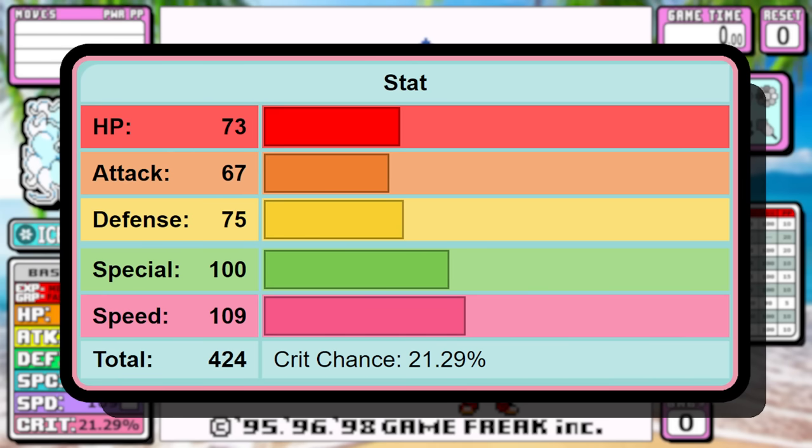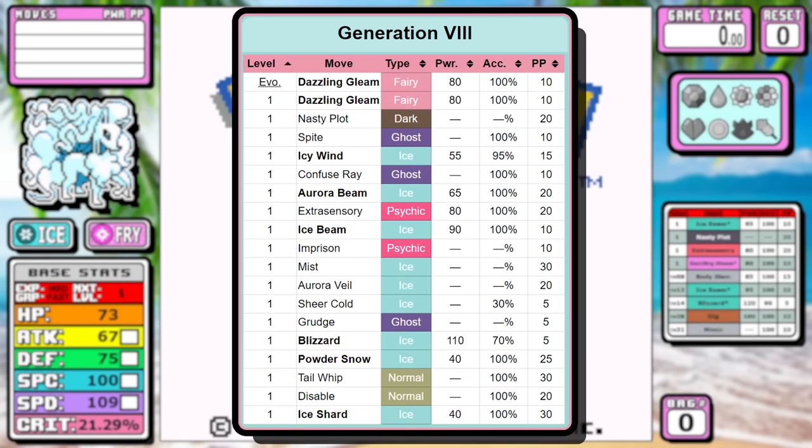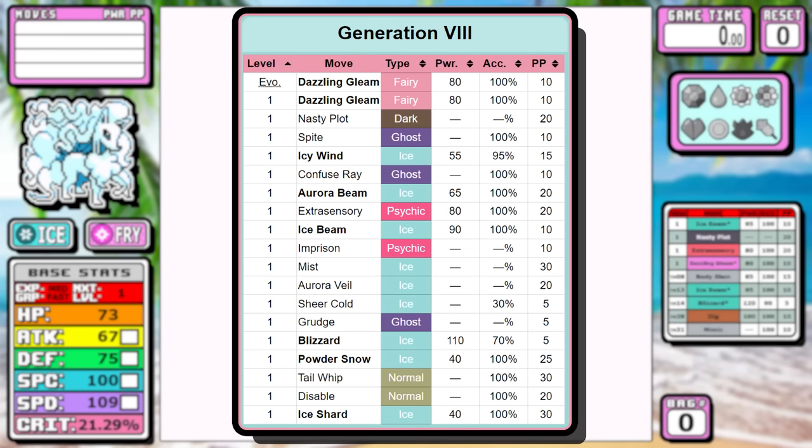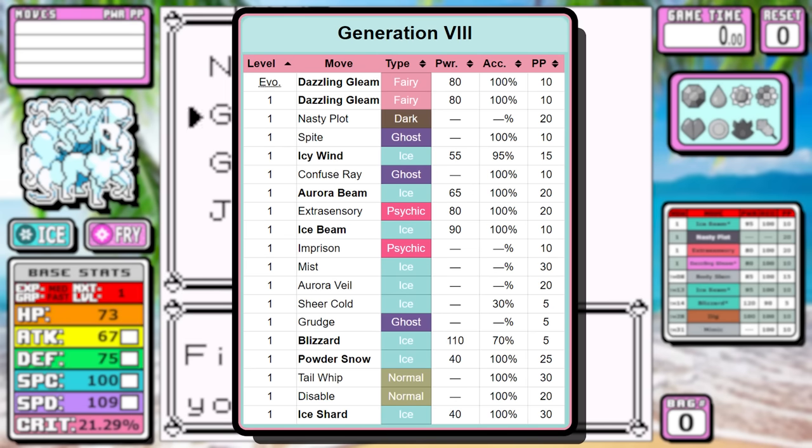As for the stats, there's only one difference between this and its Kantonian counterpart. This version does have nine less attack, but it does have nine more speed. Just like with Raichu, the learnset is where this one kind of stands out. We're back to that generation eight learnset, and as a stone evolution, there's a plethora of level one moves to choose from. In later gens you'd have to get these from the move relearner, but here I'm just going to be picking and choosing. There are a lot of strong choices.